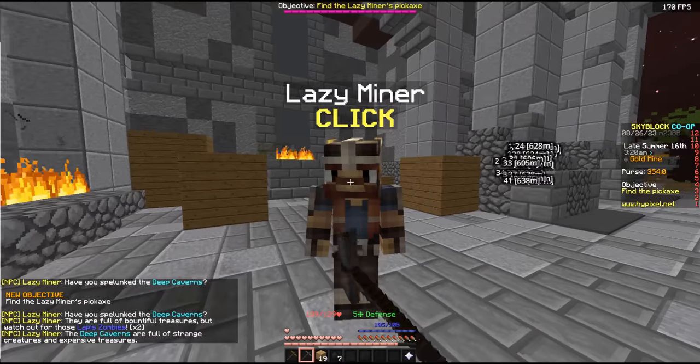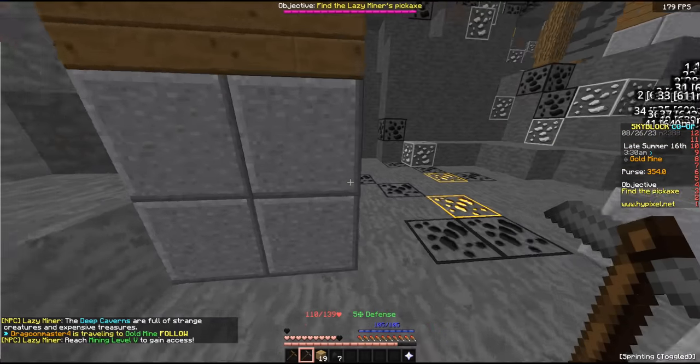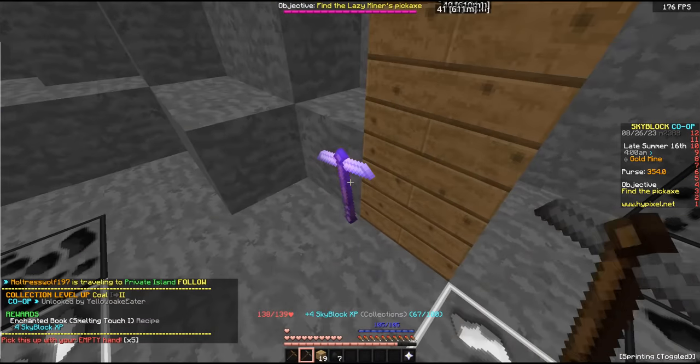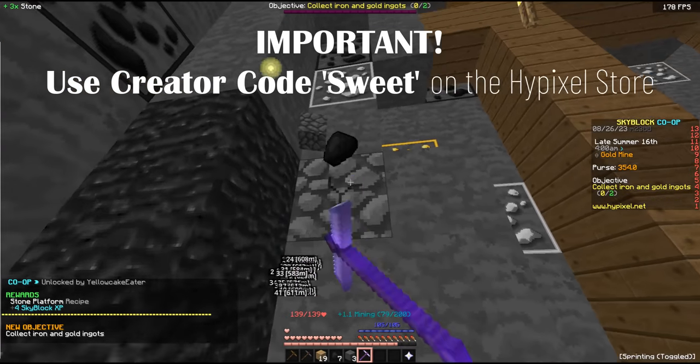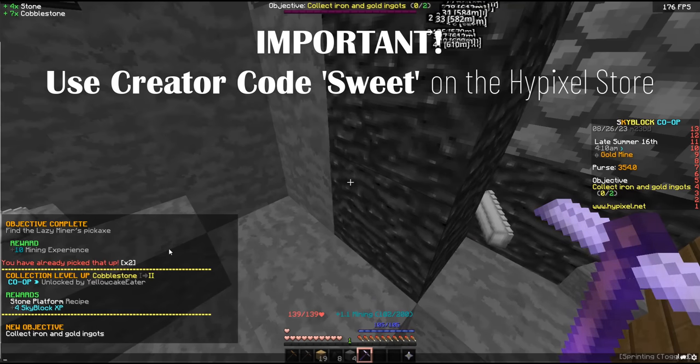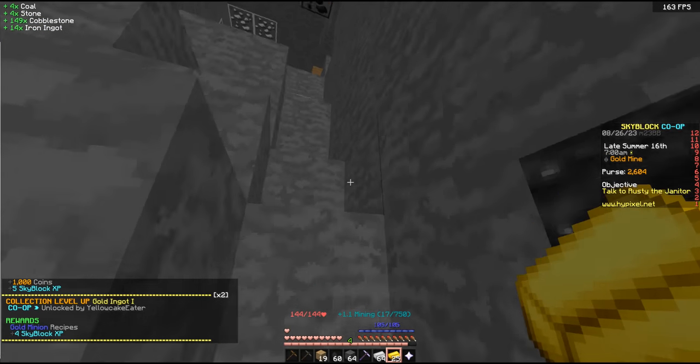Travel to the gold line — we have to talk to the lazy miner and then head all the way down to the bottom to grab this pickaxe. Smelting touch iron — it's going to be very helpful. Look at the speed as everybody's going crazy in the co-op. Mining levels three, four, five — that's access to the deep caverns.